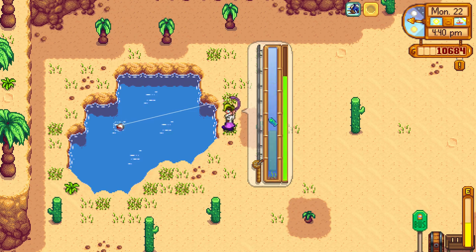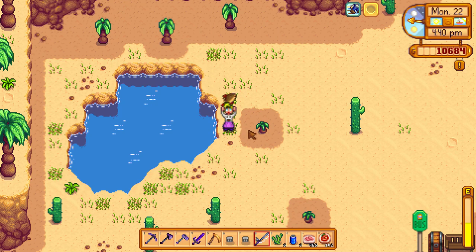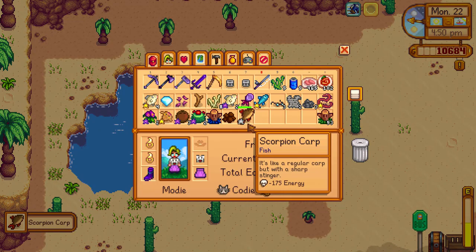Most of the time you will get sandfish, but every now and then there will be a scorpion carp. But watch out, he moves very fast. I recommend using the trap bobber to reduce the escaping power of the scorpion carp, and that's where you get it, in Calico Desert in the water.